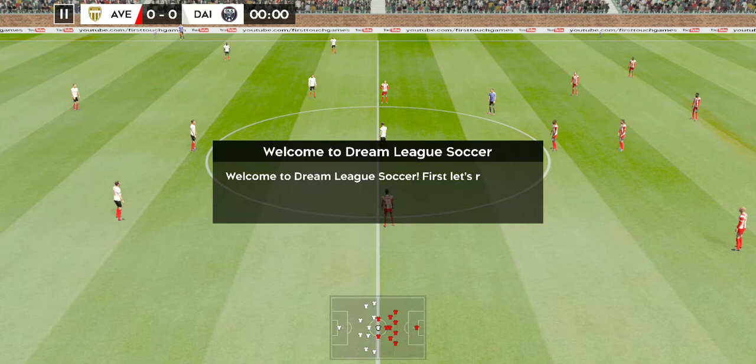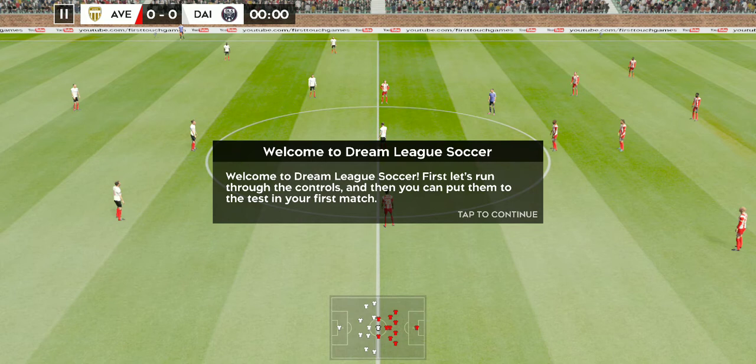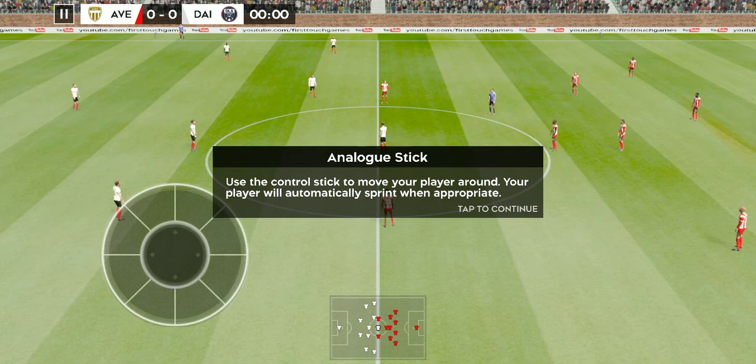Welcome to Dream League Soccer. First, let's run through the controls and then you can put them to the test in your first match. Use the control stick to move your player around. Your player will automatically sprint when appropriate.